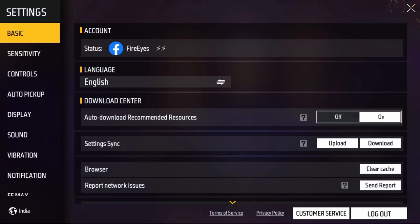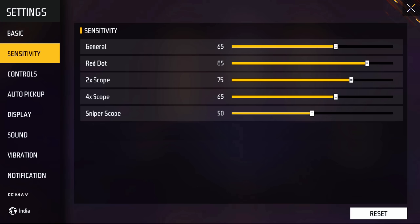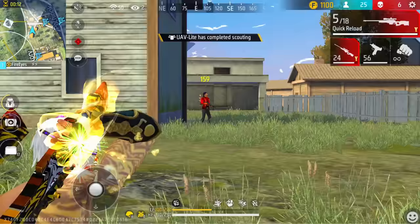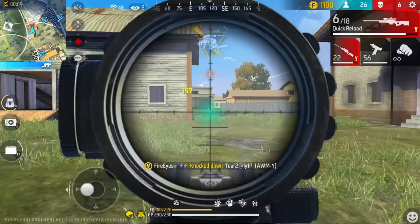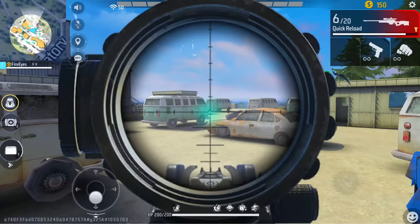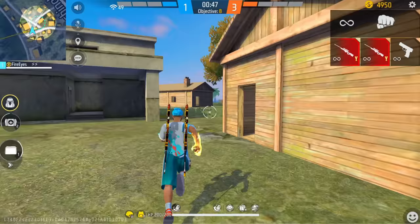First, go to the sensitivity section. You will see 'Free Look' there — we'll discuss that later. Then there is the sniper scope sensitivity. This is active when you put on your scope and aim at an enemy. How much sensitivity do you need here? If it is too low, you will struggle to track the enemy. If it is too high, your aim will overshoot.